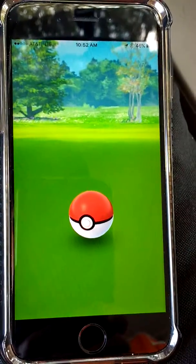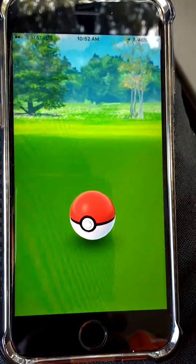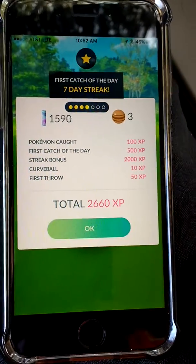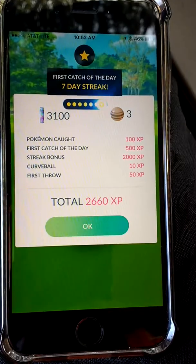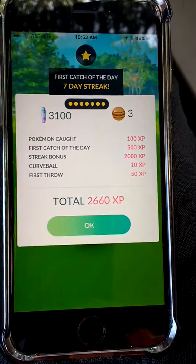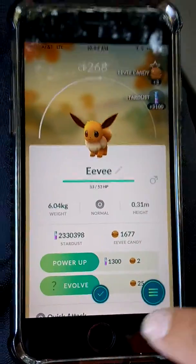By the time you see this, the event sale is probably over, but to get more value out of the premium passes I went ahead and got the special box. So that's a seven-day streak for a catch and spin.